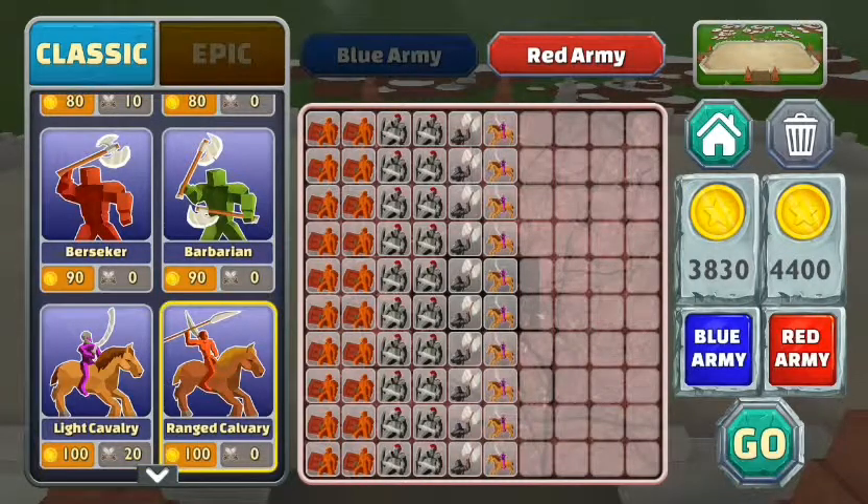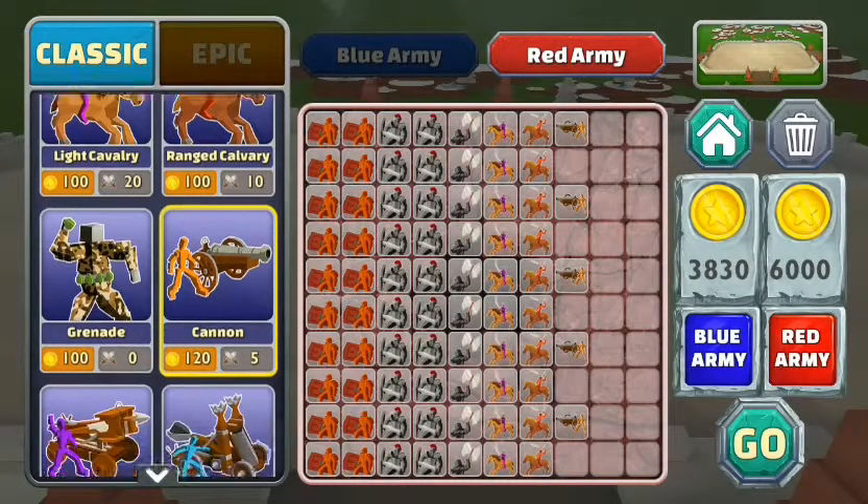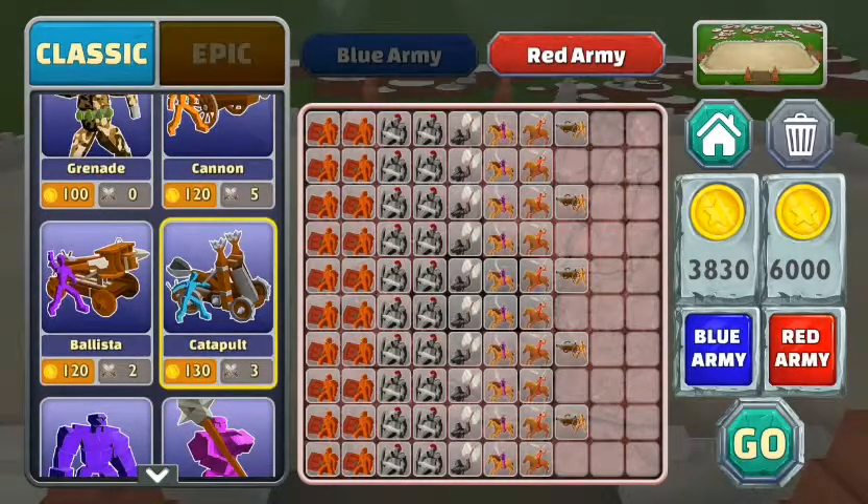We'll put in some ranged cavalry. It doesn't have that much defense, the ranged cavalry, compared to the light cavalry, but I guess it works. Okay, here we're going to put some cannons in. They're just going out full force into this village because I guess the village really made them mad. So they're sending out a lot of their army. I don't think the villagers are going to win, to be honest with you.